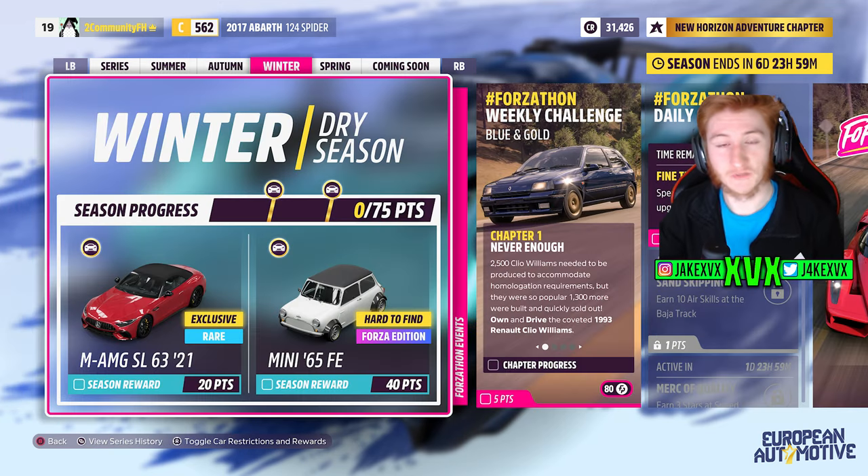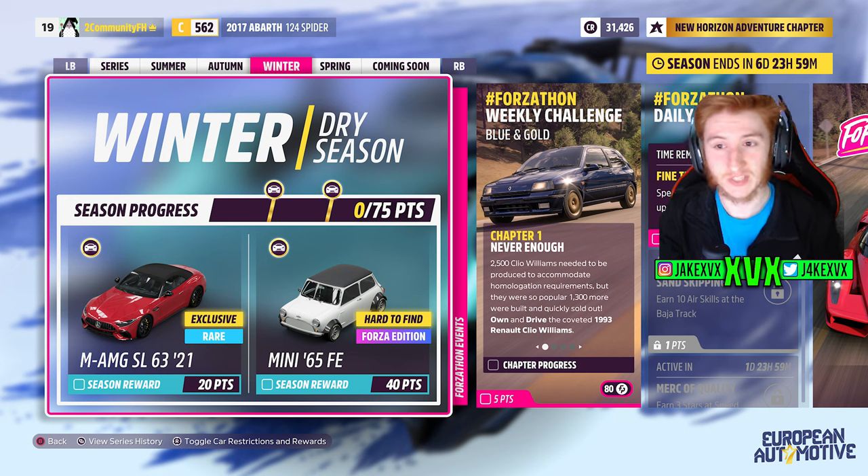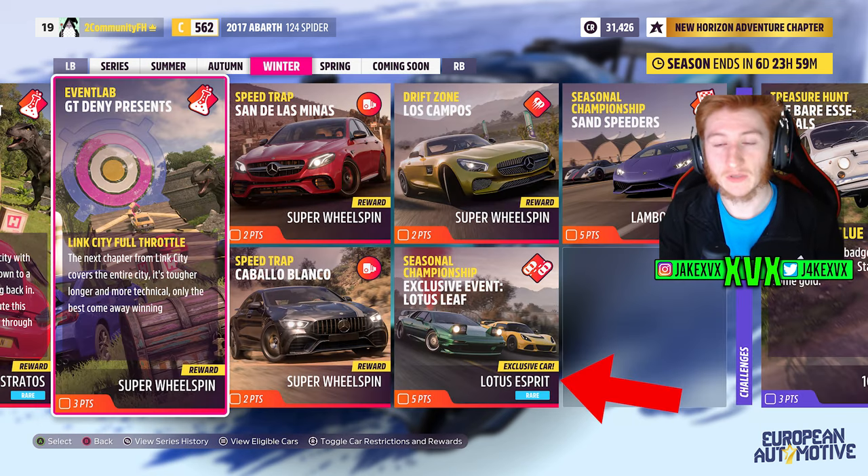The third week, which is winter: for 20 points you can get the Mercedes AMG SL 63 2021 — that is the fifth new car of this month. For 40 points you can get the Mini from 1965, the Forza Edition. And then for winning a seasonal championship you can get the sixth new car, the 2002 Lotus Esprit V8. That's six new cars so far.